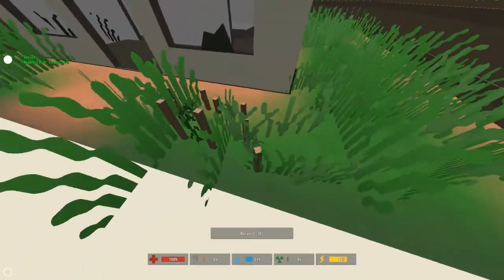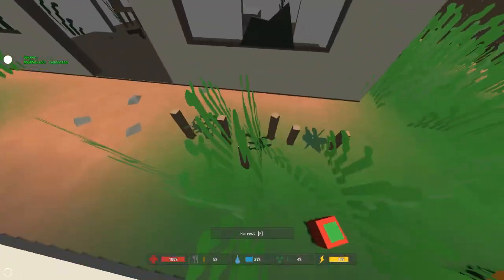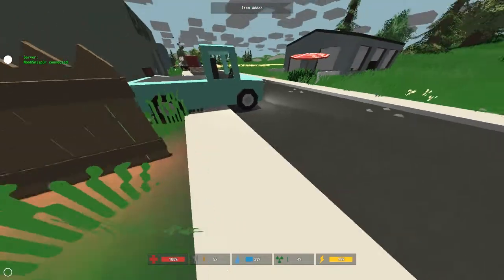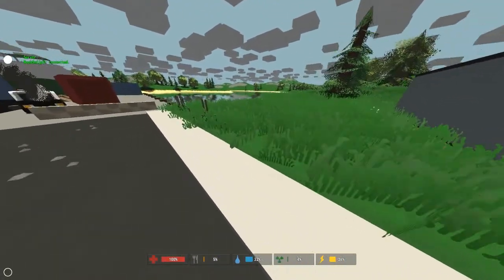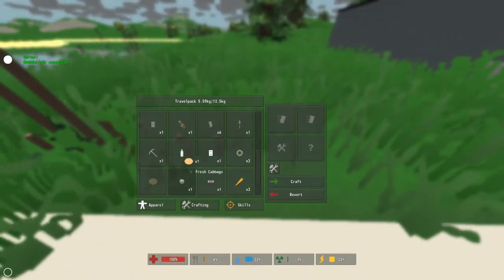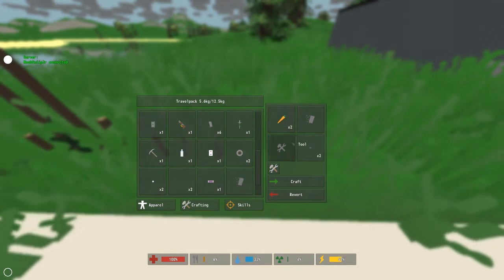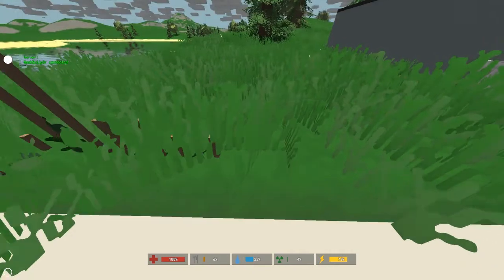The real benefit of having fresh food is once it's fully grown, you harvest it for five. Remember when we converted the moldy food into seeds? Well, if you convert fresh food, it gives you two seeds instead of one. So you can essentially eat one, plant another, and be good forever.